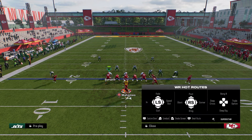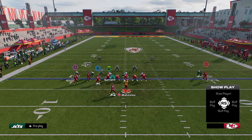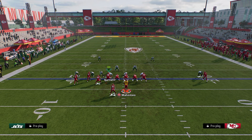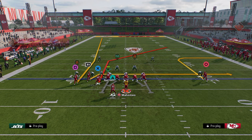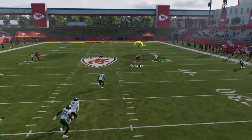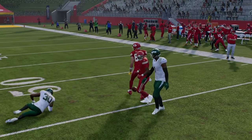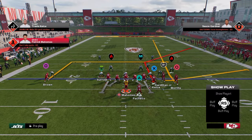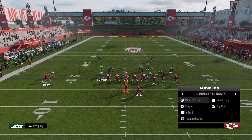Flip it, we have that speed out on the right, post the tight end, stem him to about 15, and then you can just drag the backside — now you're unbumpable. If you ever get in trouble, you can just scramble back to the ball. So you have different things you can do like that. What I recommend is: if you go to Bunch Strong Nasty, you can't put a speed out on that solo receiver, but you can put an out route.